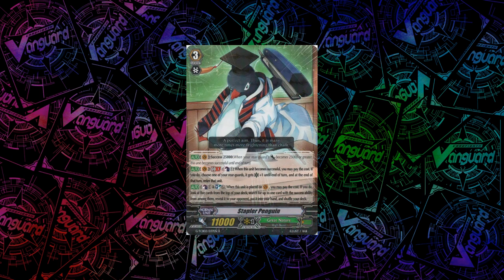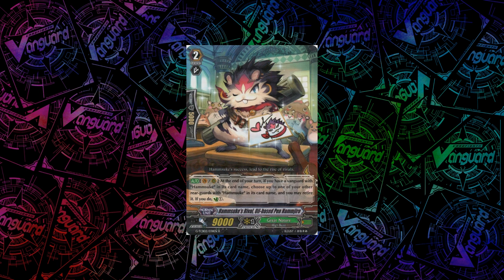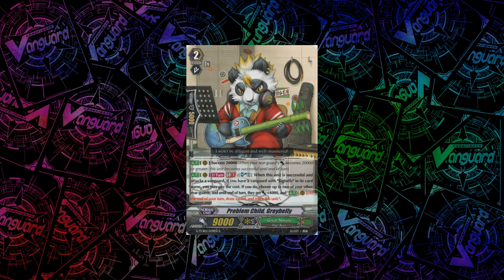Stapler Penguin has an on-ride Counterblast 1 Soulblast 1, look at top 5 for a Success card, put it into your hand. He also has Success 25k and when you become successful you can Counterblast 1 — if you do, you give one of your rearguards plus 1 critical and at end of turn retire that unit. A bit of pressure building but generally not that great. More Hamsuke support in Hamjiro — this is one of the key cards of the Hamsuke deck. His skill: at the end of the turn, if your vanguard is a Hamsuke, you can choose one of your other rearguards with Hamsuke in its name and retire it — if you do, you Countercharge 1. Works on both vanguard and rearguard circles, and it's not a GB1 so you can use it in the early game. The fact that it Countercharges 1 is also a pretty big thing because Hamsuke does Counterblast quite a lot.